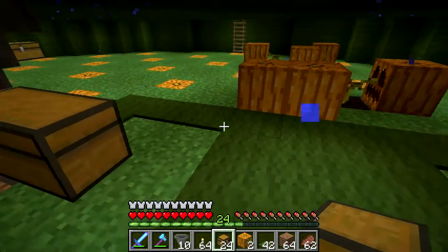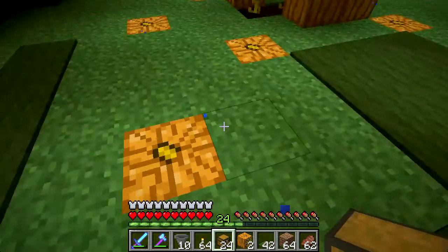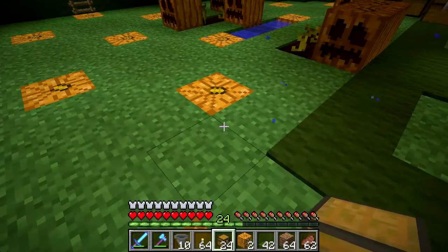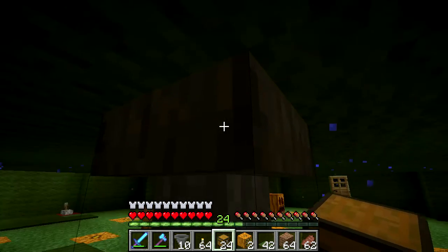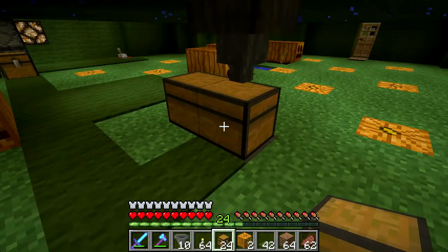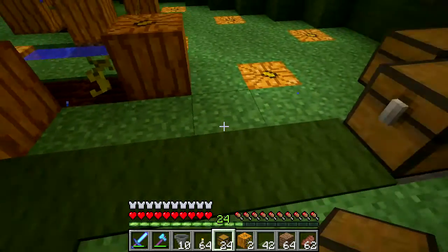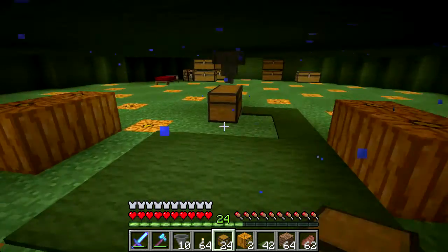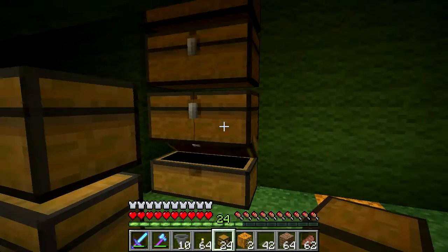Another cool thing you can do is on this string of hoppers, put a comparator and then a redstone lamp. It's kind of fun because when stuff comes in under normal circumstances, every couple seconds you'll get an item flowing into the hopper, then into the chest, then into the hopper row. And you can actually watch the lamps turn on as the item flows into your system - it's kind of fun to watch. It requires quite a few more redstone lamps, which I don't happen to have at the moment.